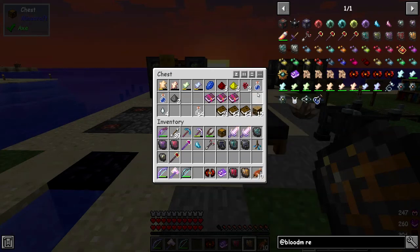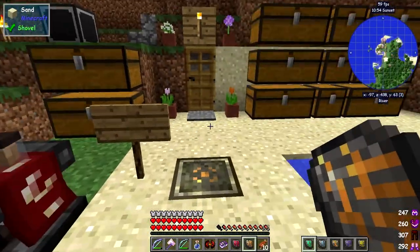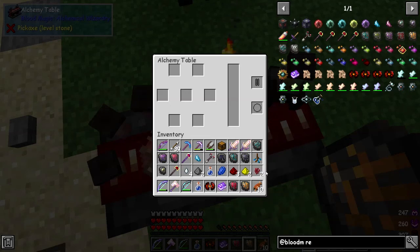The potions we're going to need — I'm going to make some regen potions of two different types. I need to make sure I take the bottles before we go. First of all I need to make some potion flasks. Potion flasks are basically one bottle, one glowstone, one netherrack, and one redstone.